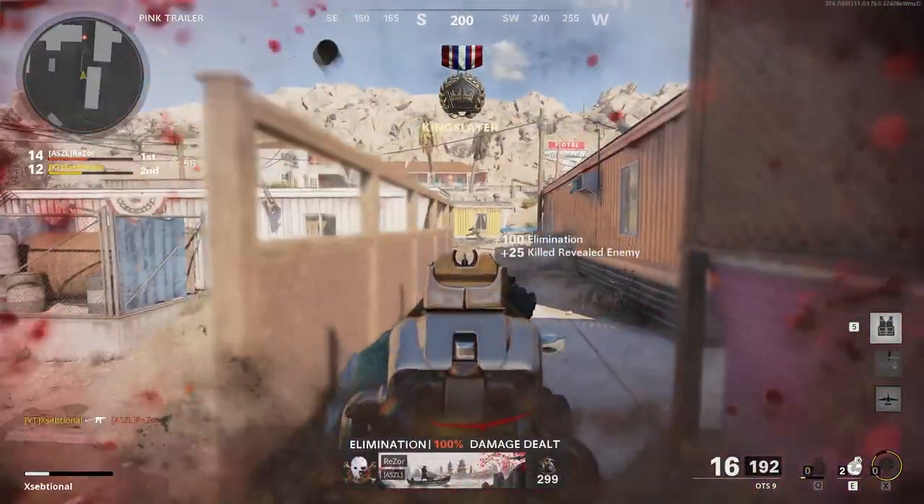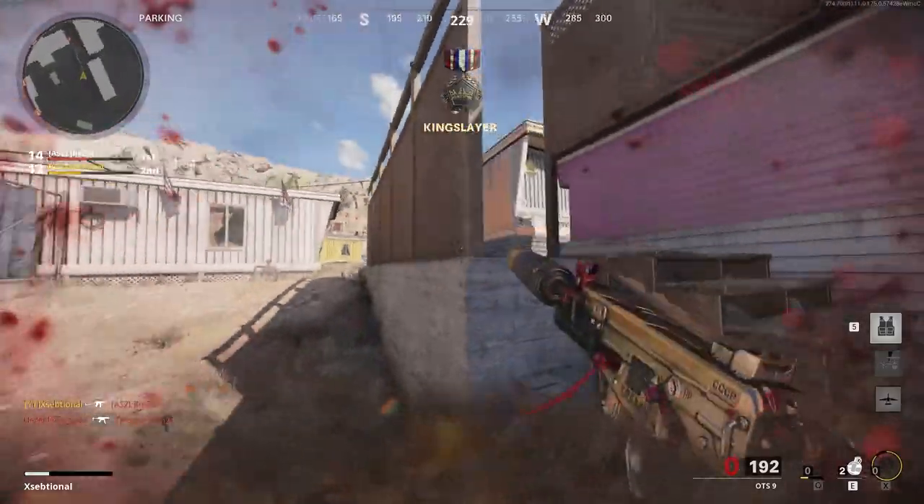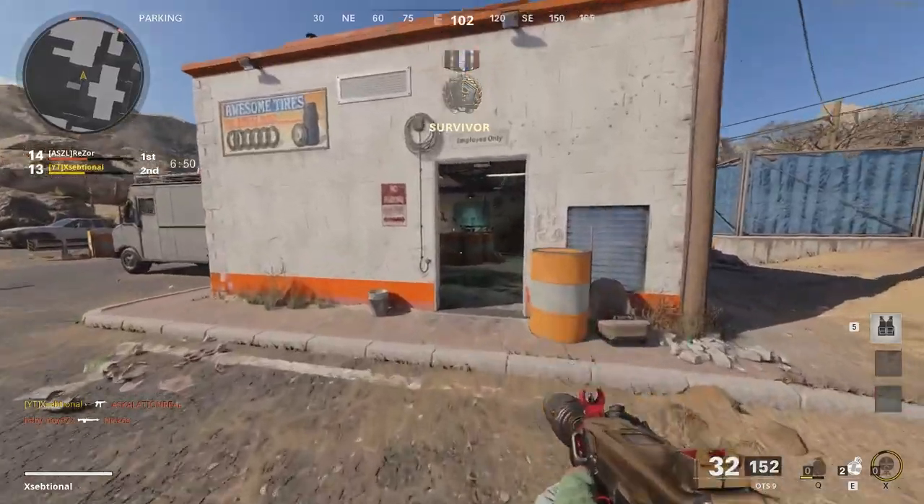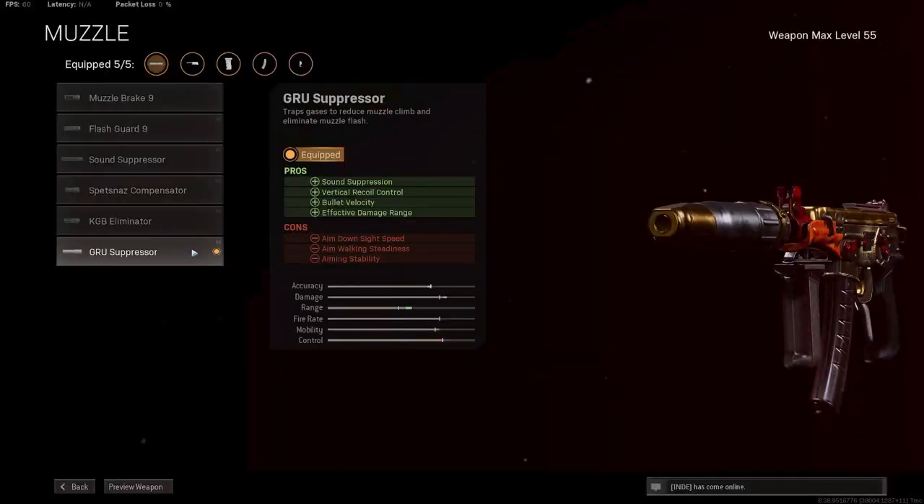Moving on to the class setup. This class setup is very strong. The OTS-9 has everything you need — great damage, great mobility, and very solid handling. The first attachment I am using is the Gru Suppressor for sound suppression, more bullet velocity, damage range, and vertical recoil control.